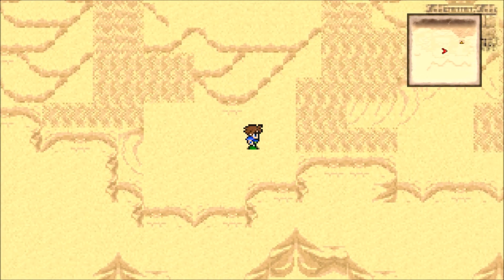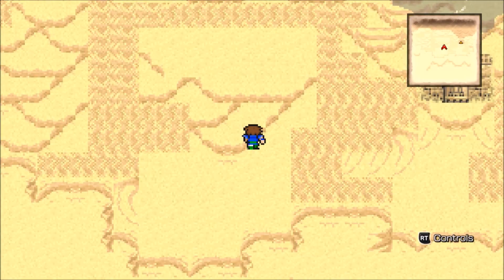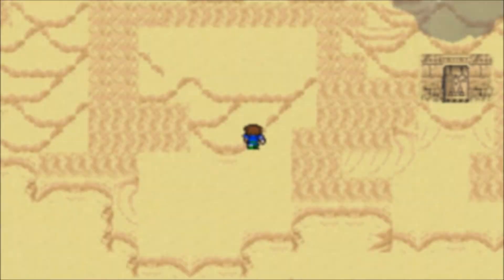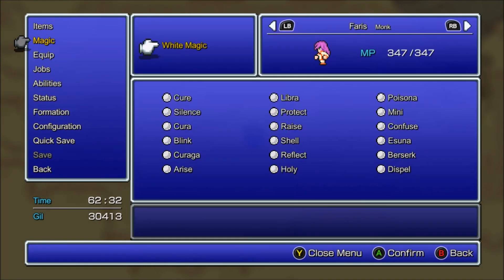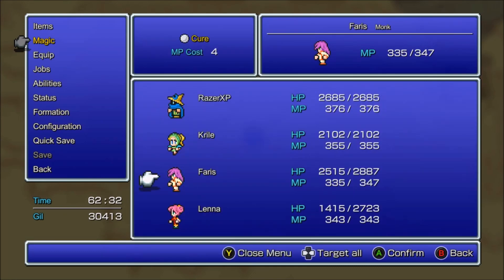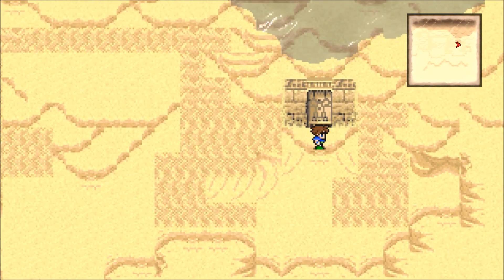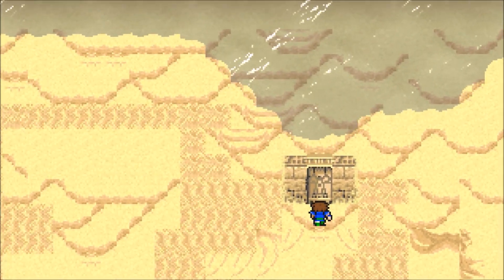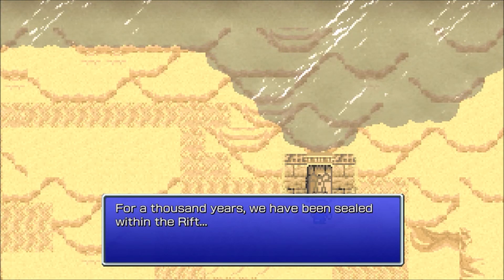This area is massive by the way, so it's gonna take us a few episodes to complete it, and then we'll have the game beat. There is no optional content in the Pixel Remaster. In the Game Boy Advance version there was an optional dungeon where you could fight Omega MK2 and Neo Shinryu, but that's not available in this game - only in the Game Boy Advance.